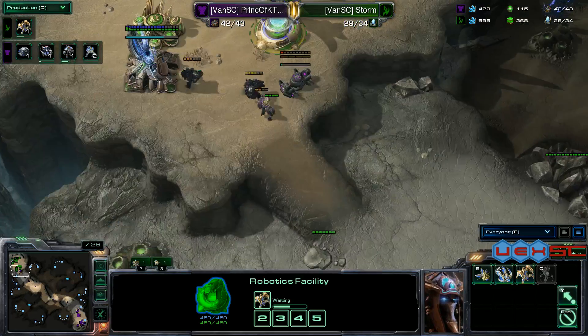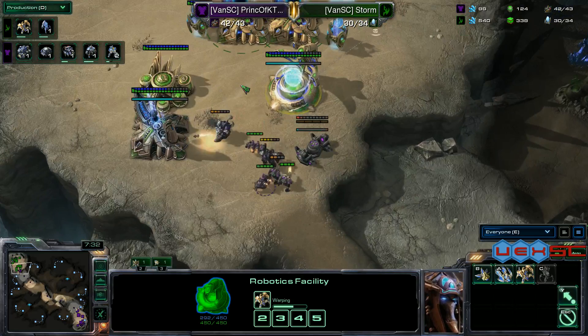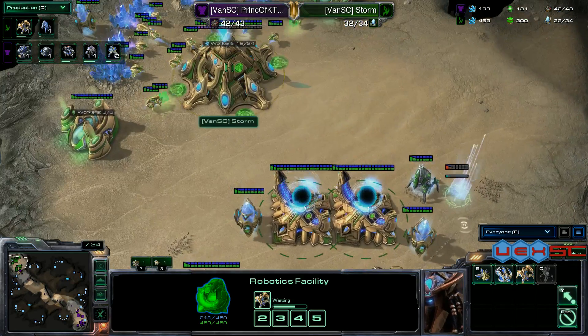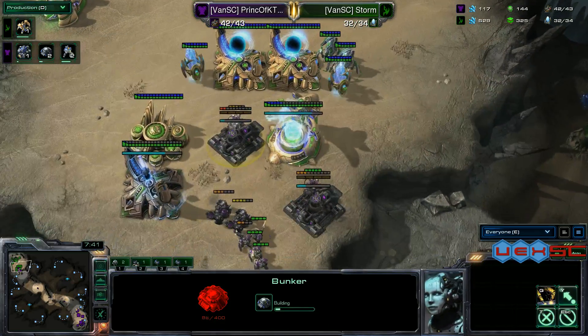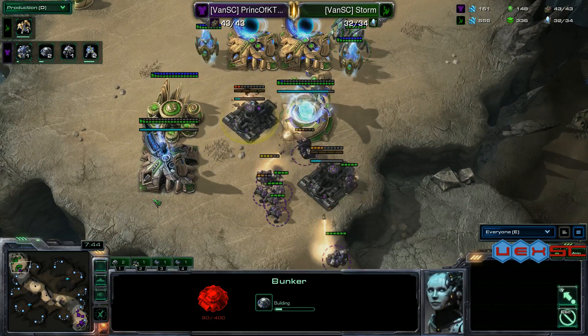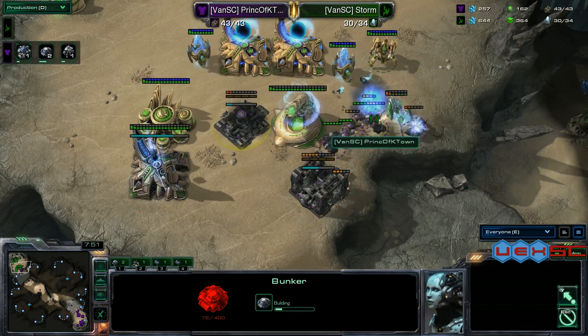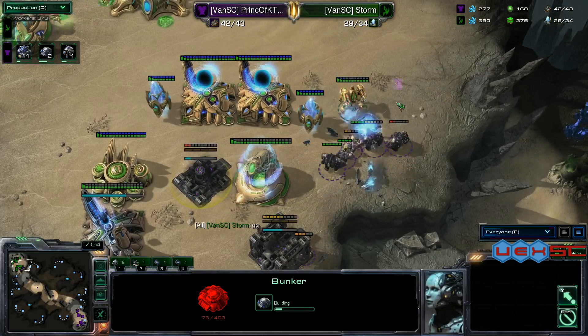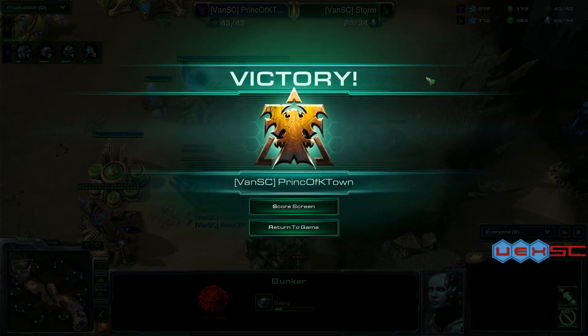I don't think Storm can recover from this. Army supply is 18 to 6 — worker supply is in his favor, but these units are doing a ton of damage. He wants to stop it; he needs to chrono out more units. Another bunker going down — both bunkers are being built. Stalkers are out, more reinforcements coming. GG from Storm — 2-0, Prince of K-Town takes the first match and we'll be bumped up to our semi-finals.